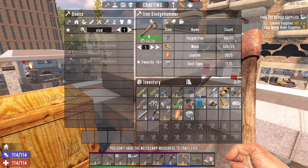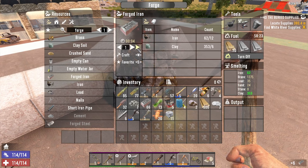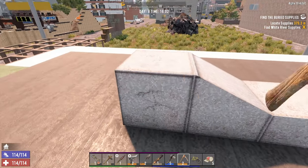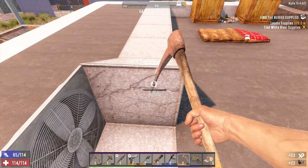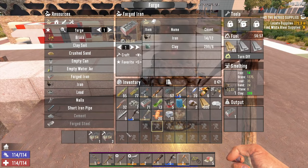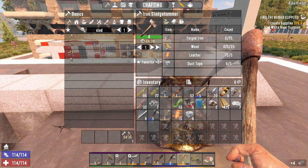I don't have the necessary resources. You need 75 iron? I thought you needed 60 - damn it. We've got 66, so we'll have 71... we need a bit more. Yes - 75! We can make the iron sledgehammer - nice!